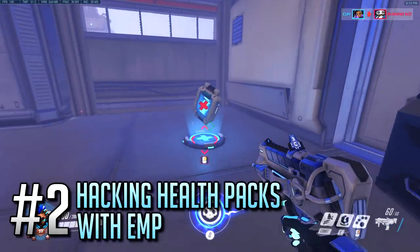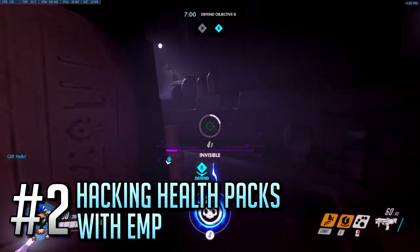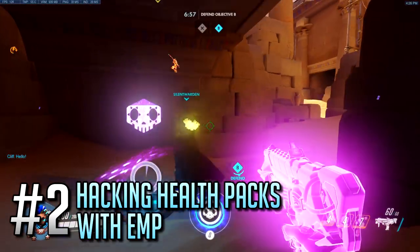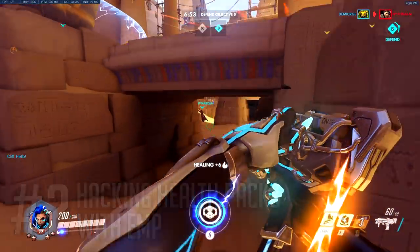Number 2: You can hack health packs by using EMP. That can be used for maps like Temple of Anubis, where health pack control is very important and you're trying to one-up the enemy Sombra, or in situations where the enemies won't let you hack a health pack in peace.